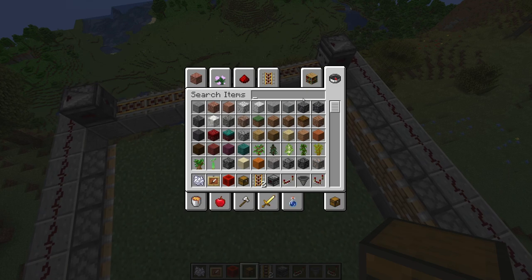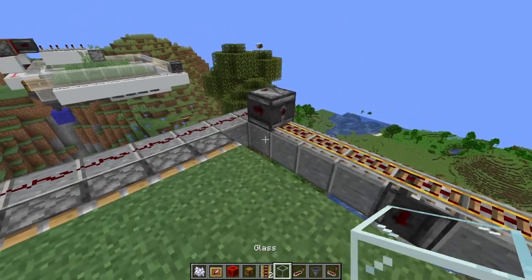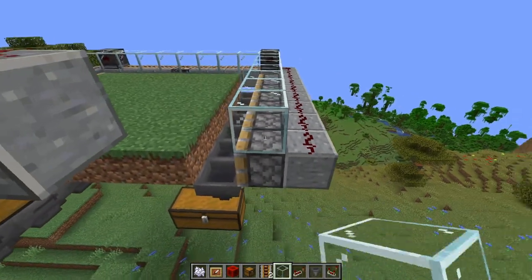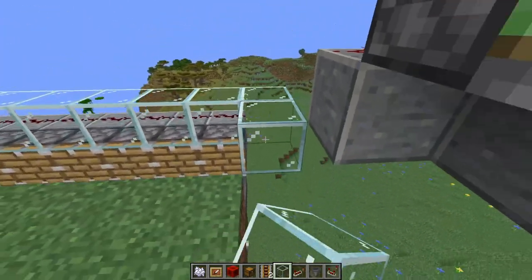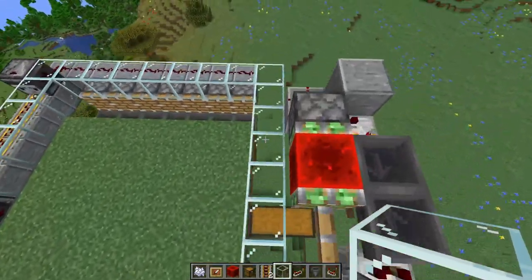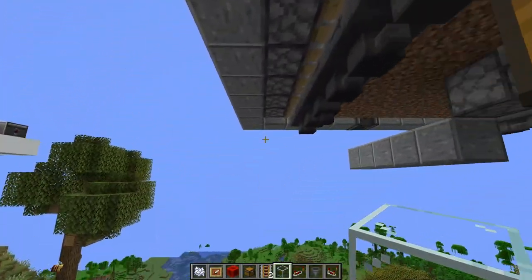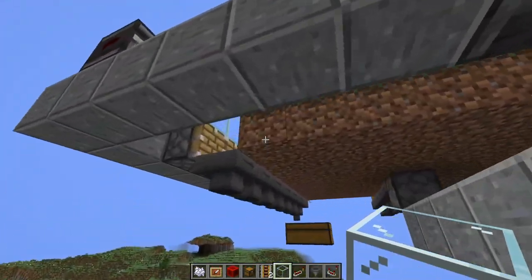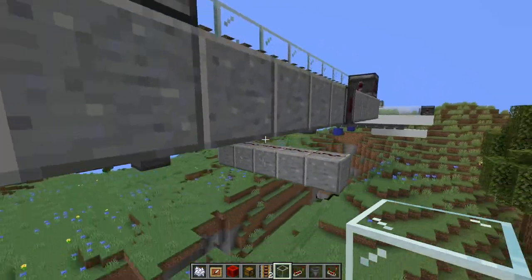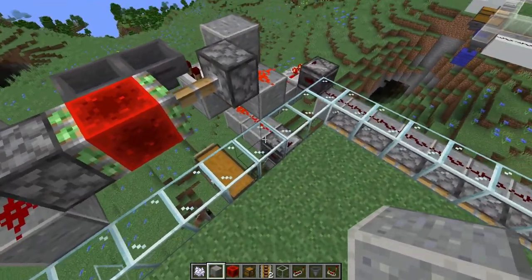Another nice thing to do is use glass or a regular block to close off the outsides of the farm — right in between and above the pistons on this side, along this side, over here, and down in these gaps — because we need a collection system for the water and we need to make sure there is no place for the water to escape. That's the final step before we set up the water system.